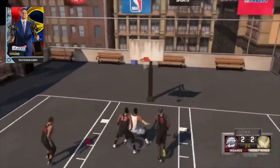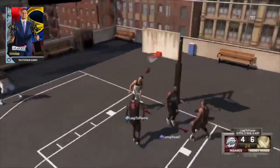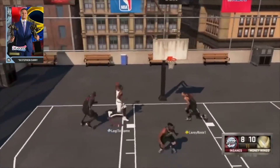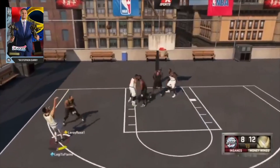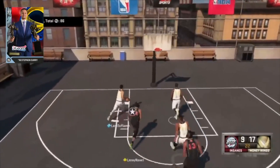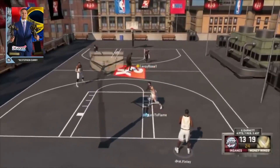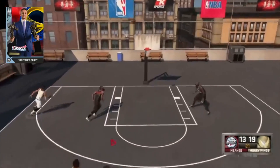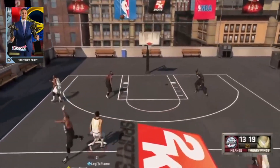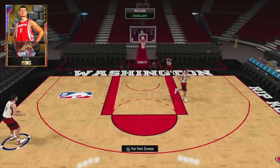Steph Curry's diamond card from 2K16 — he shot from everywhere. This wasn't the 'Break the Game' Steph; that was a Play Now thing for two days. Once they introduced the Limitless Range badge, Steph and Channing Frye were the two guys who could shoot from anywhere. If Steph caught the ball inside the half-court line, it was going in. Limitless Range in 2K16 was one of the most ridiculous things ever — he could literally chuck half-court shots and they would go inconsistently. Pretty much unguardable.